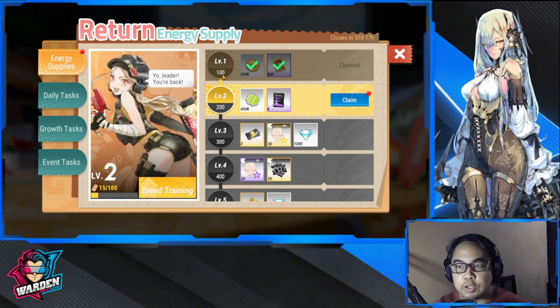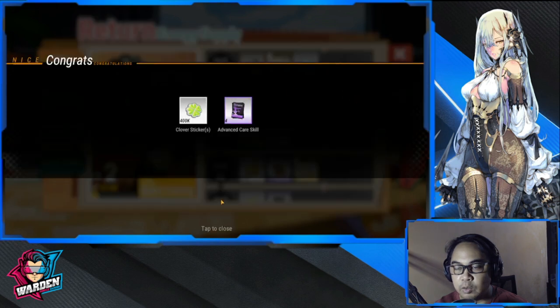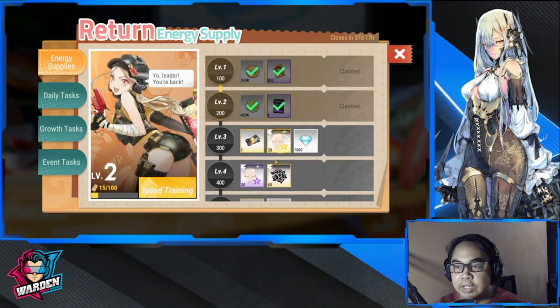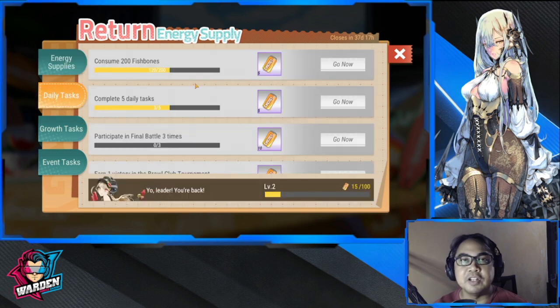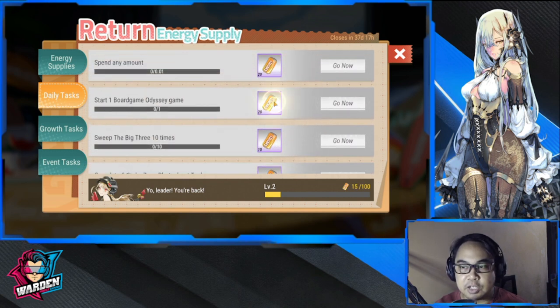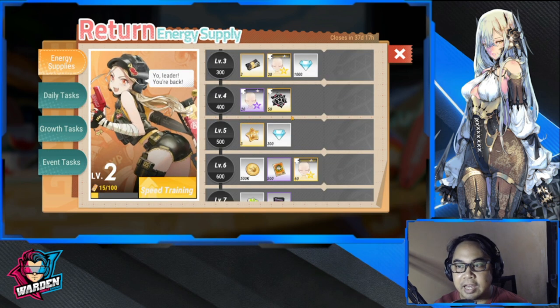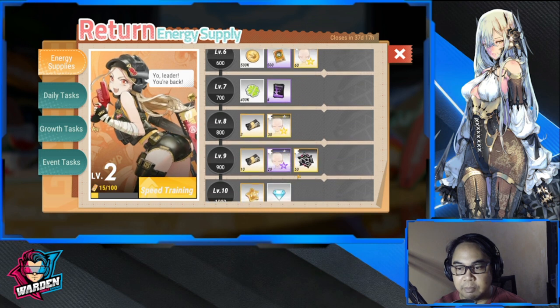In order to go to the next level - for example, to get to 300 or level three - you will have to finish these daily tasks. These daily tasks have corresponding energy as you can see here, so this energy will add up and you will be able to claim all of these rewards.